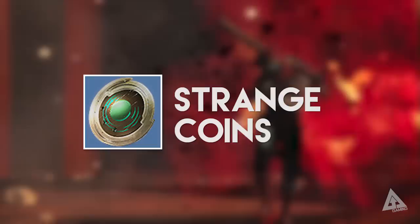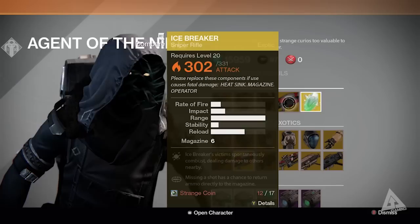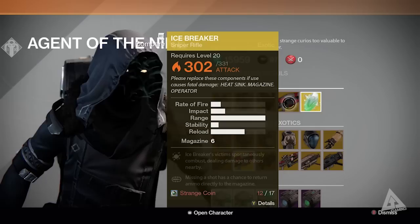Then you have Strange Coins. These are used to purchase exotic items from Xur, the exotic vendor who comes to the tower every Friday and stays until Sunday morning. Exotic gear will set you back 13 Strange Coins, and weapons range from 17 to 23 Strange Coins depending on whether they are primary, secondary, or heavy.